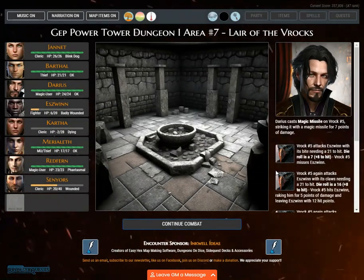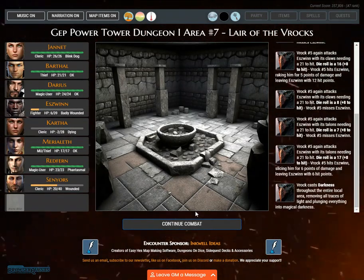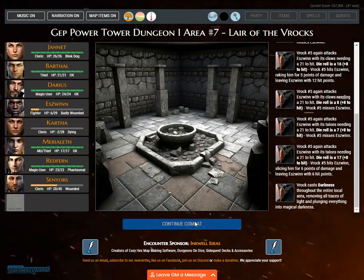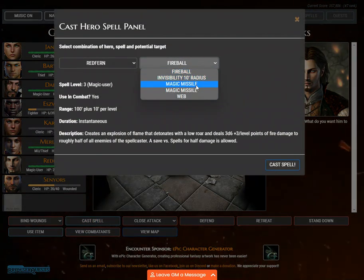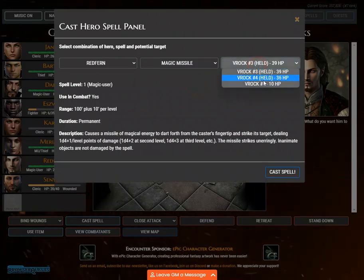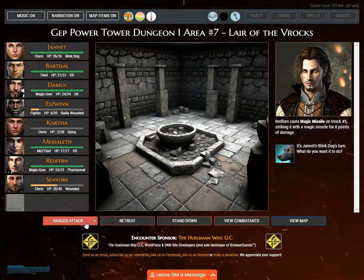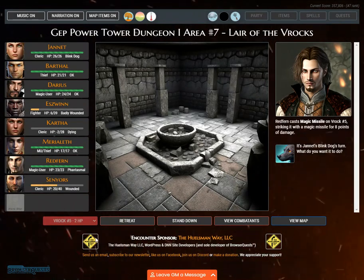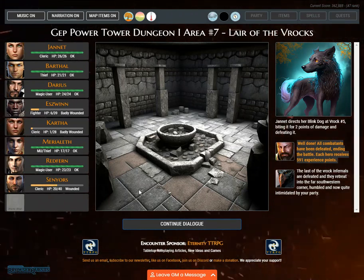Darius casts magic missile on Roc number five, striking it for 7 points of damage. Redfern casts magic missile on Roc number five for 8 points. Janette directs her blink dog at Roc number five, biting it for 2 points of damage and defeating it. Well done. All combatants have been defeated, ending the battle. Each hero receives 591 experience points.